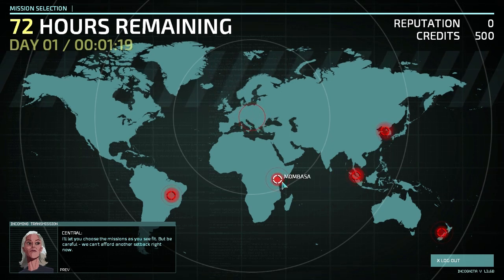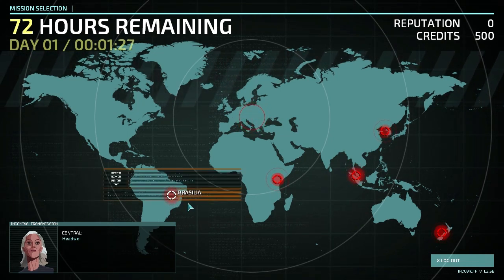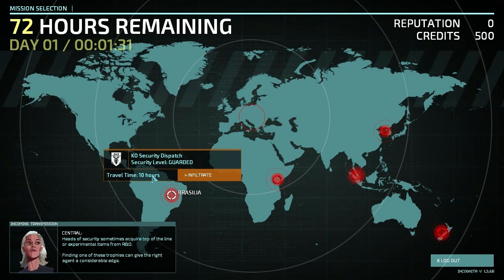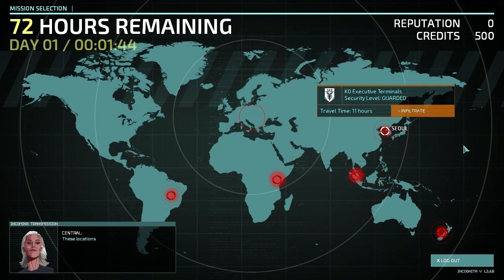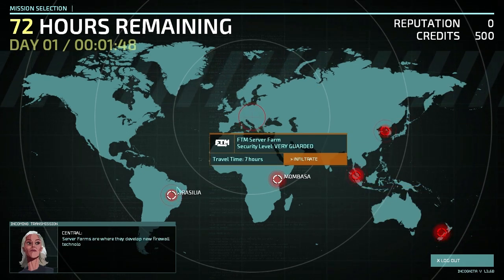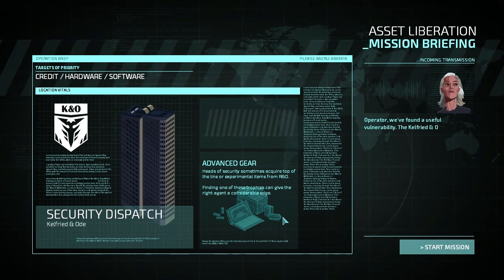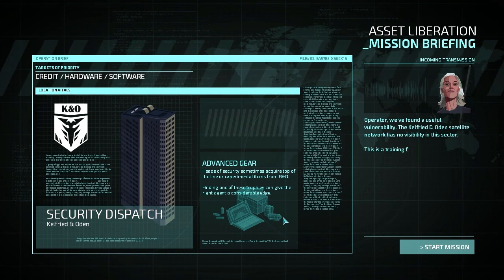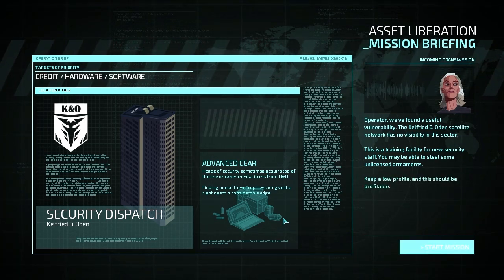We have mission choices in Brasilia, Mombasa, Singapore, Seoul, and Christchurch. I want to go see the Le Corbusian architecture of Brasilia. Travel time is 10 hours — we're based in Switzerland apparently. Security levels range from Guarded to Very Guarded. Let's go to Brasilia. The satellite network has no visibility in this sector, and it's a training facility for new security staff — we may be able to steal some unlicensed armaments. Keep a low profile and this should be profitable.